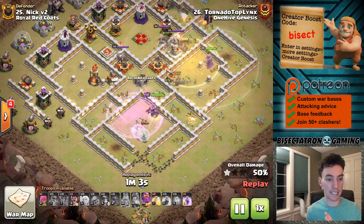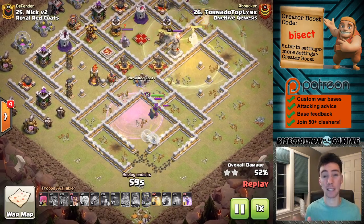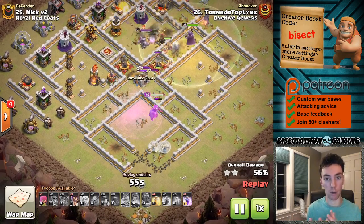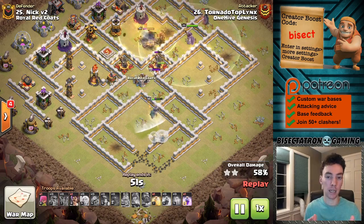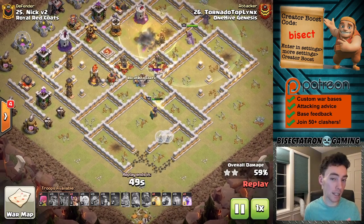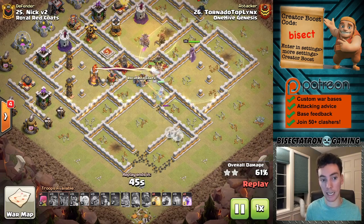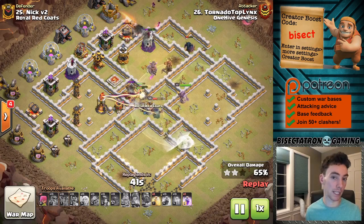Briefly talking about Town Hall 10, Town Hall 9, and below — once again, I think one headhunter is worth it, it's only six troop space. If you're already bringing a small-ish clan castle without a hound or golem, you can fit the headhunter. If it can lock onto a queen or king, it can be very effective for that six troop space investment.